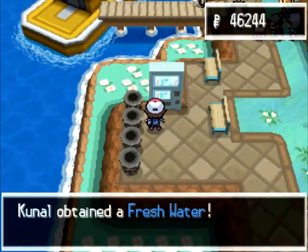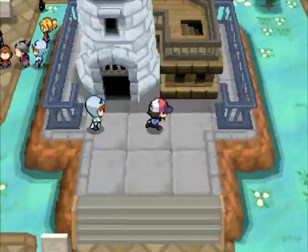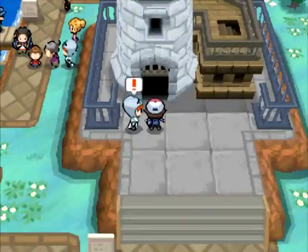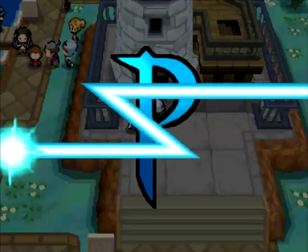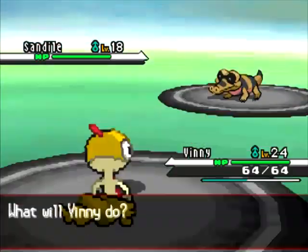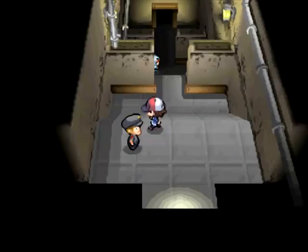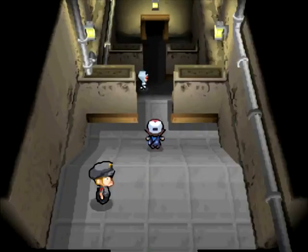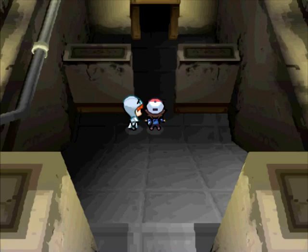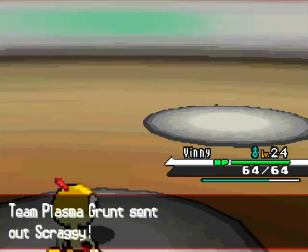We have 46,000 — we are rich already, that's impressive! Anyway, there's a staircase there — I really hope we can explore that. We've got another Team Plasma Grunt here, let's take him on quickly. That was really fast. Oh wait, this guy will heal you up — okay, that's great. Let's get healed up. We've got another Team Plasma Grunt.